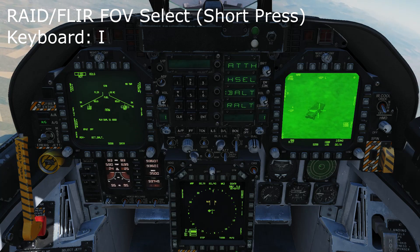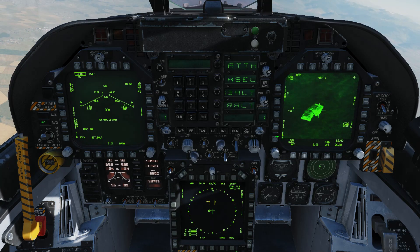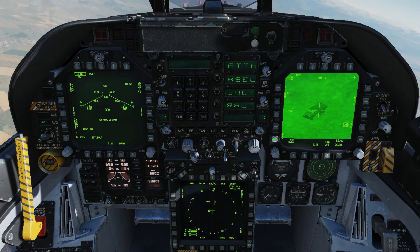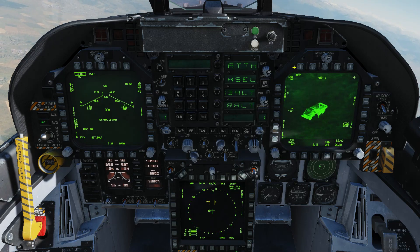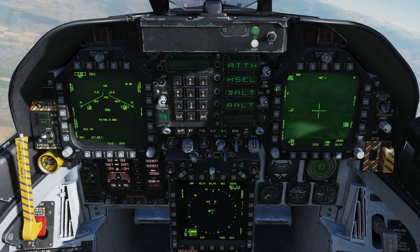You can see there's a track there. If we hold down the RAID FOV switch, it will switch to black hot or white hot. You can also change between these two using the FLIR button here — so that's CCD and FLIR. These zoom controls can also be reached from the MFD as well, so if you don't have a hotas binding, you can do it there.